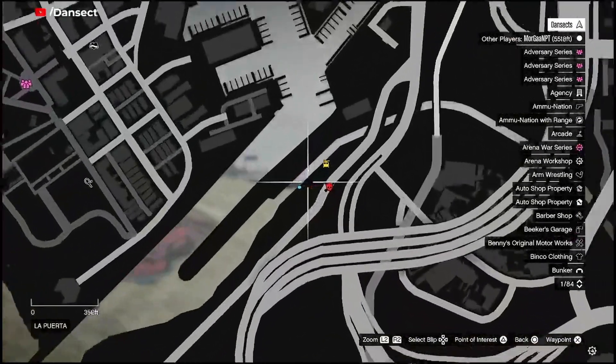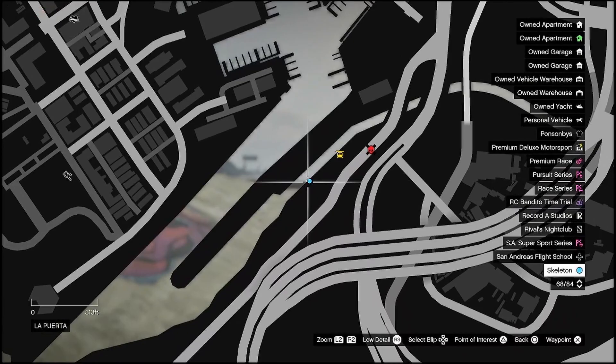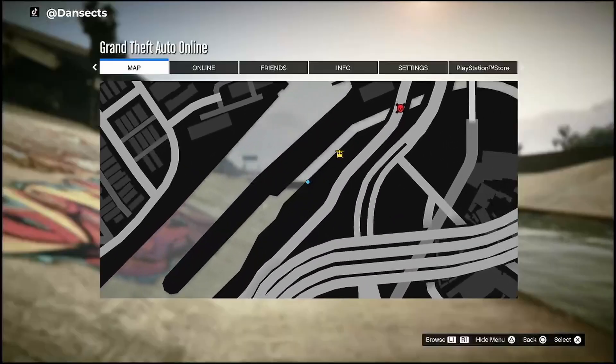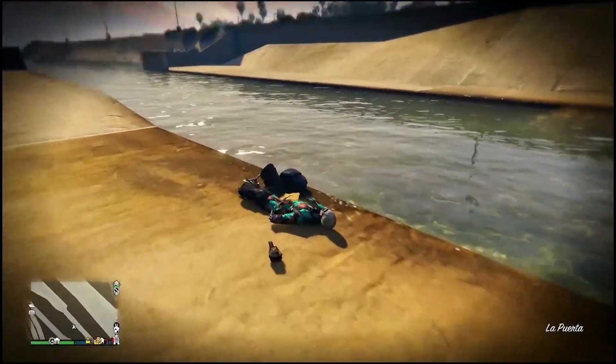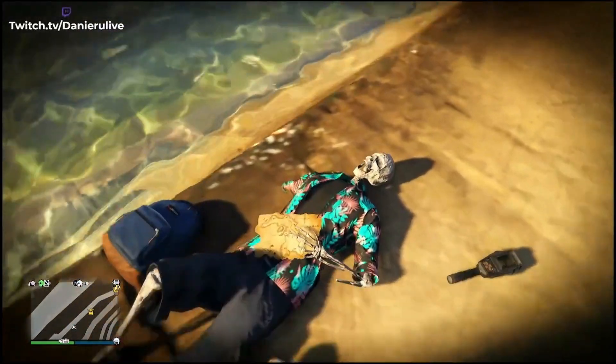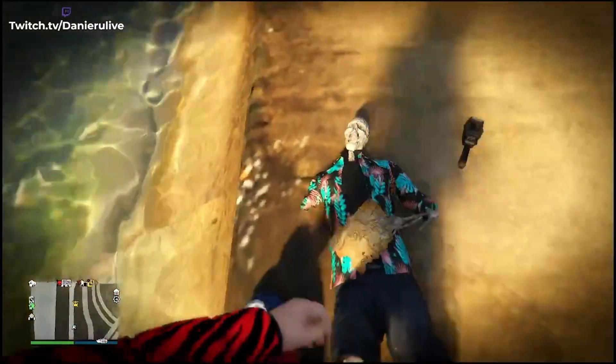My one has spawned here. When you get close to your location, you'll see a little blip on the map. So this is where my one is and you go up to it. You see there's a dead body and he's holding a map.